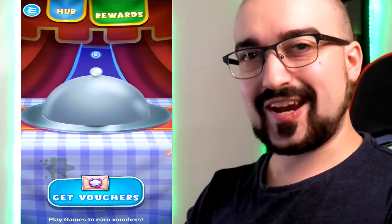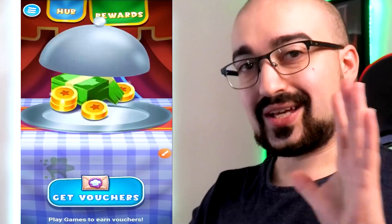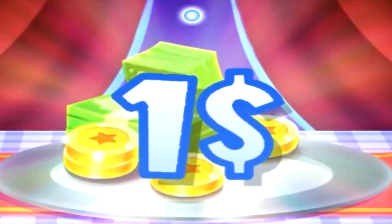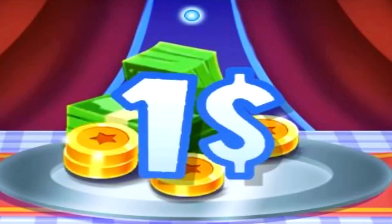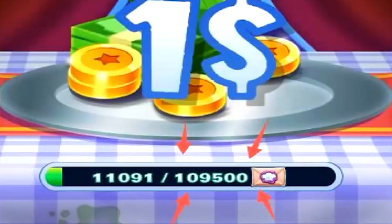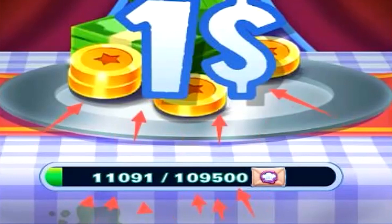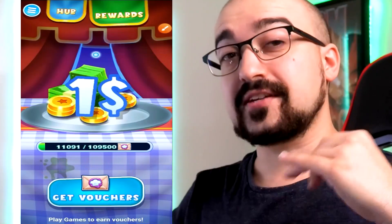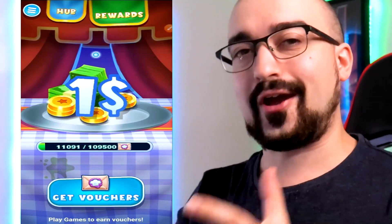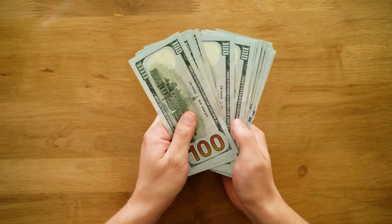Tapping on that brings up this dish here. All you need to do is simply tap on the dish, and it lifts up to reveal a $1 prize. Now you might be thinking, how exactly do I get that $1 worth of currency? Well, you'll notice here in the middle of the screen that you have a voucher section. I currently have 11,000 vouchers, and I need 109,000 vouchers to cash out this $1 worth of currency. So to get vouchers, we have to tap on the get vouchers button at the bottom of the screen. It states play games to earn vouchers — that's right, we have to play games within Royal Slice to earn vouchers, which we can then convert into real money.